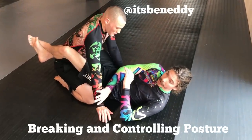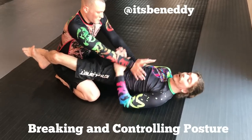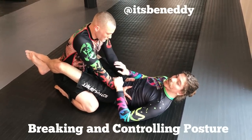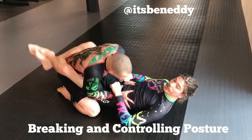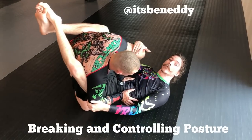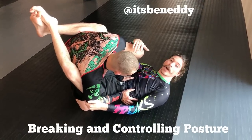Either we're going to push a hand off, we're going to pull them off, or we're going to go underneath and bring them up — we're disrupting the base. The other thing you can do is bring one leg up. As soon as they bring one leg up, we have to underhook to get off to the side. We have to make them decide to drive back into us.